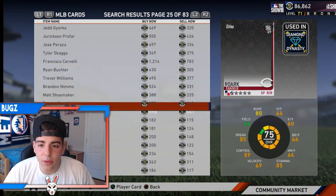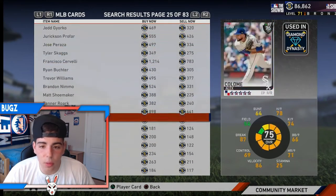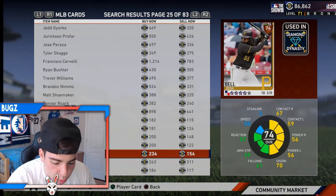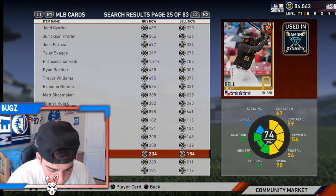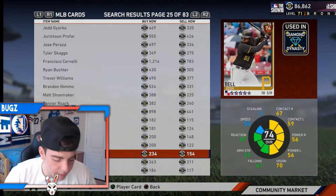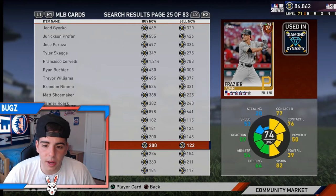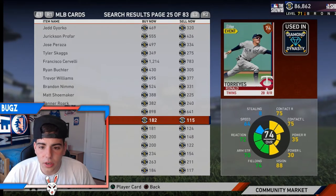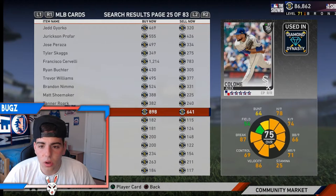I'm gonna save one of my favorite ones towards the end of the video, but we're just gonna go through the whole bronze auction and I'll tell you who to pick up and who to avoid because I got the fantasy rankings right here over the last week. Josh Bell is not a bad pickup - he's actually probably gonna become silver. Michael Bonita, no. Torres, no.